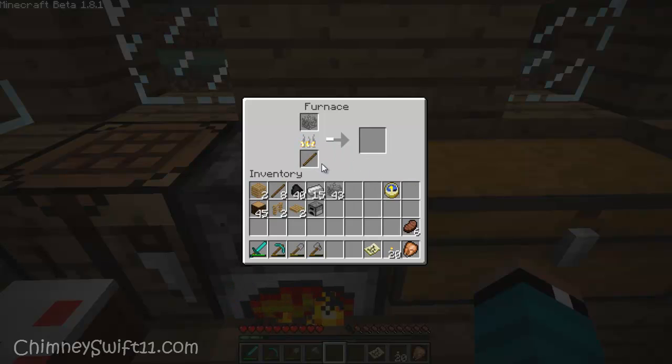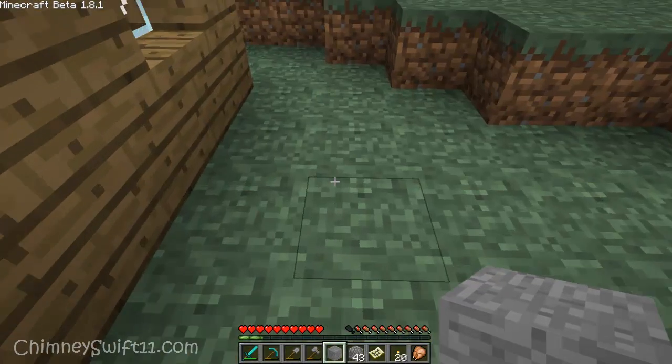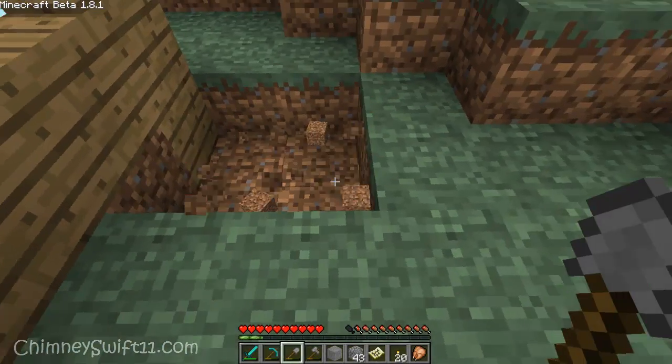I think those sticks should cook it up — yes — so one piece of cobblestone, or I'm sorry, smooth stone. I'm going to use the rest of this cobblestone to decorate the area outside. I'm going to put the grill right next to the house, right out back like a grill should be on the side of your house.